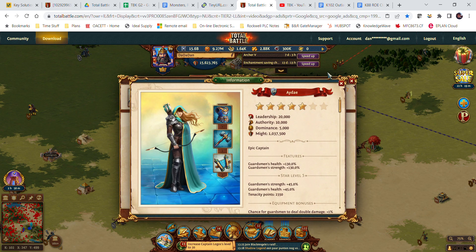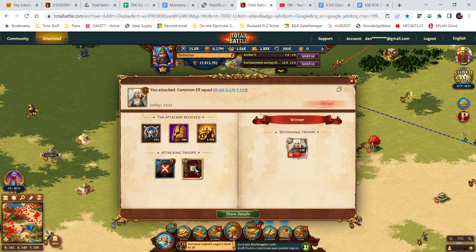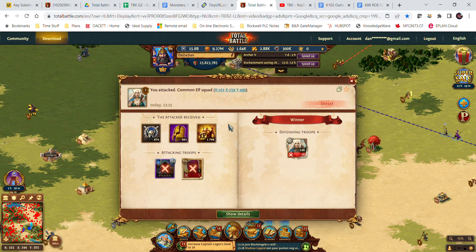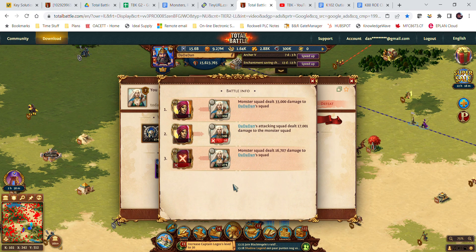Now if I go to Dayora — however you want to say it — she does boost guardsmen, and remember this is a guardsman. If we look here, my health is 360% and strength 372%. Our last one was 160% and 178%. So putting in that captain, if you click on this you can actually see what additional bonuses it had during this fight.